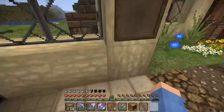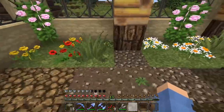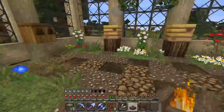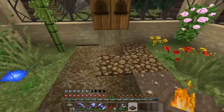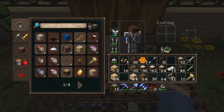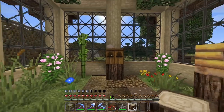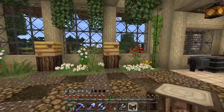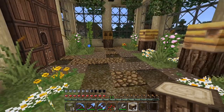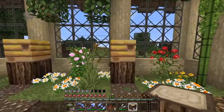We'll put that beehive over here, then put a log and a fire underneath it. We got our campfire, dig this little block out, place that there, get our oak log, place it right there. We've got another beehive — this is perfect guys! We've got our honey blocks little farm going and I think we'll expand this too.